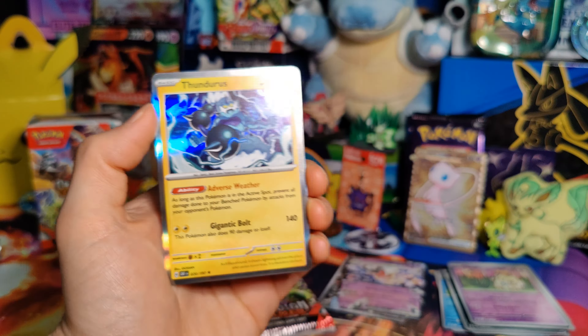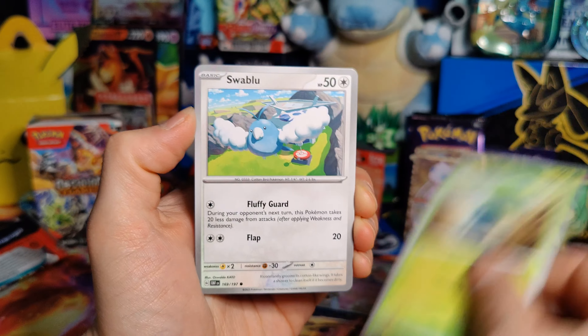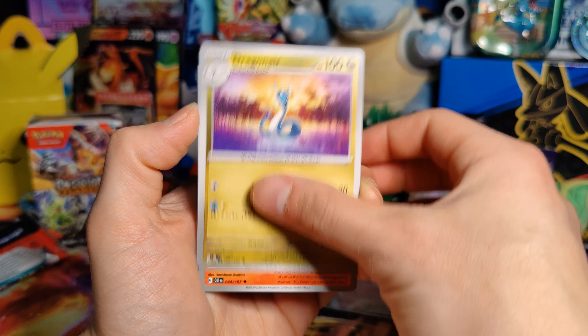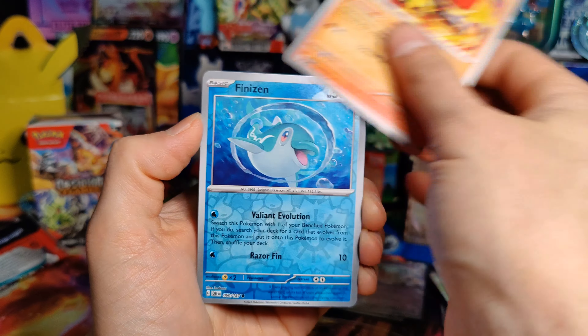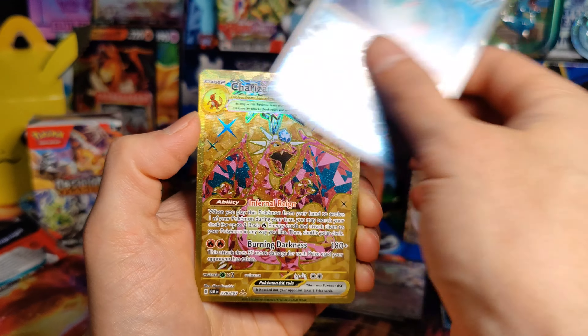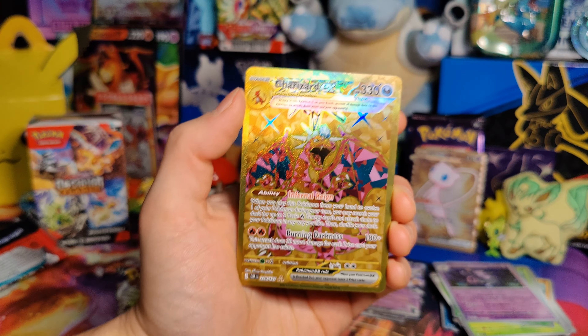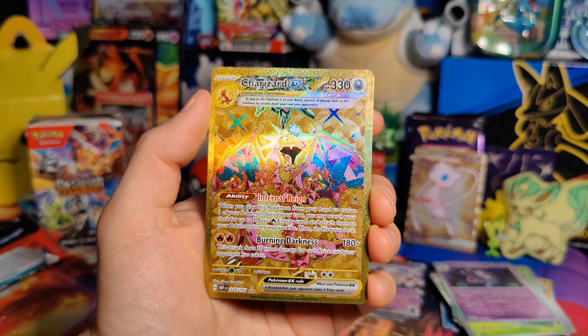Pack number five: Fire Energy, Charmander, Dratini, Oddish, Swablu, Pidgeotto, Dragonair, Armor Rogue, Finizen. Oh my goodness, man. Holy crap — the Charizard EX Hyper Rare!